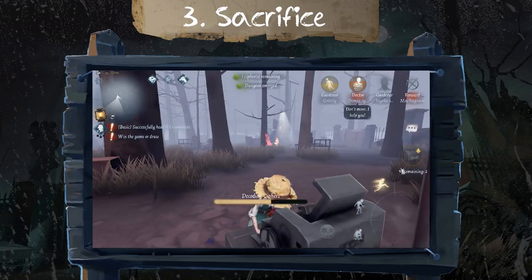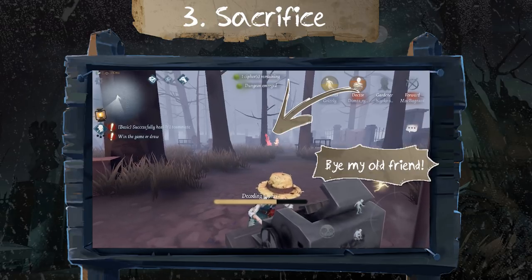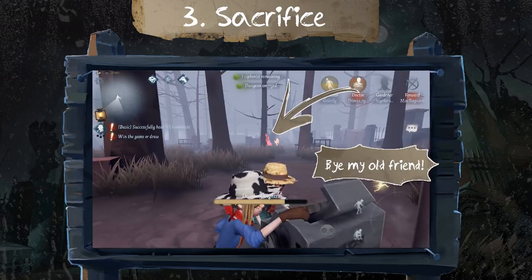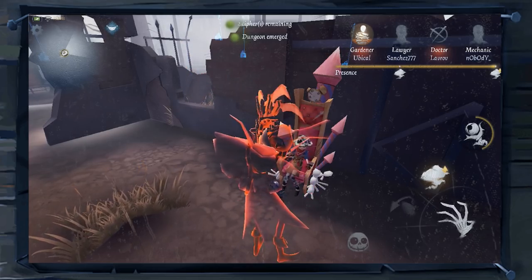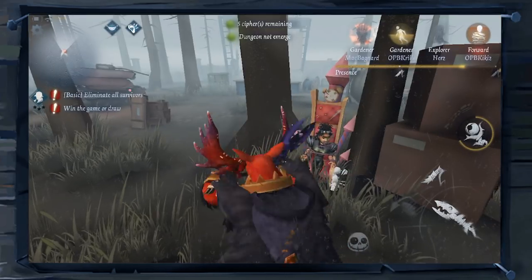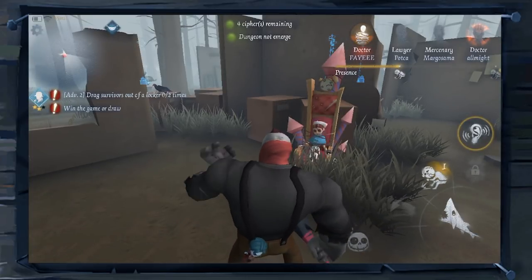The last tip is probably the easiest one. You just have to sacrifice the survivor that is being face camped, keep decoding, and get the victory with 3 survivors escaping, or at least get a draw with 2 survivors escaping. I hope this video helped you understand what face camping is and how to deal with it. Detectives, that's it for today — see you all in the next episode of Identity 5 Tips.